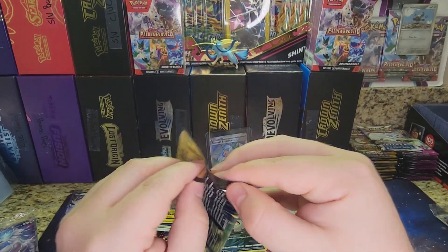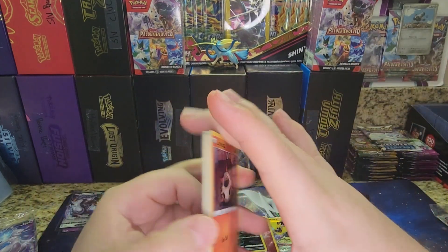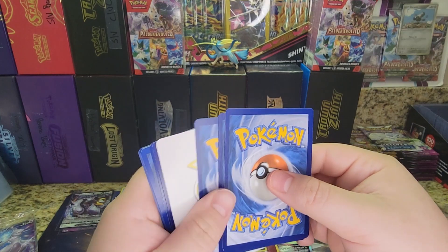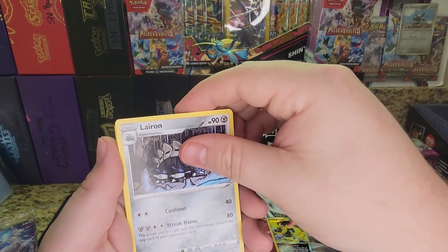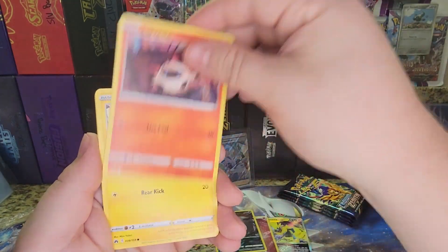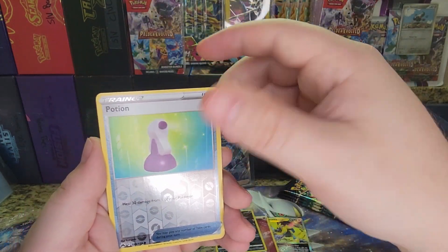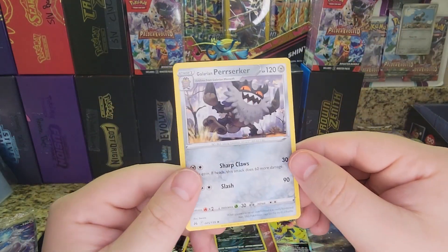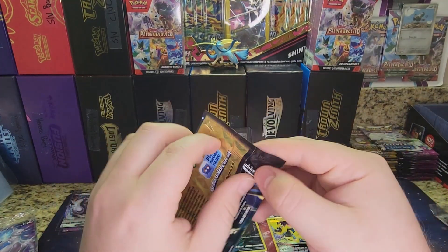We got five more to go. Code Card, four to the front — V-Star card, Lairon, Friends of Sinno, Gloom, Larvesta, Shinx, Whalemortar, Galarian Meowth, Altoy. There's a Reverse Potion and just a Galarian Berserker on the back. Four more to go.